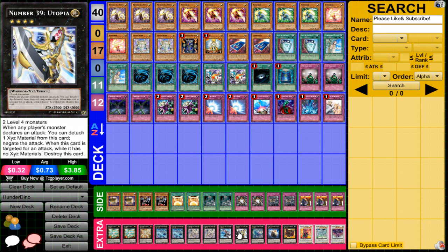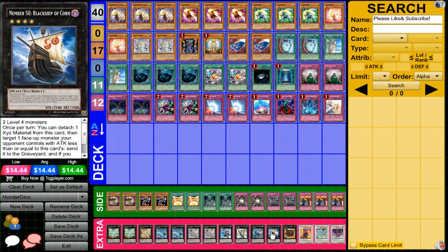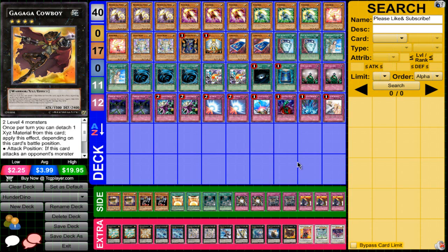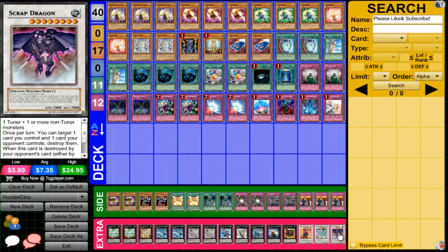If you want to add M7, you can cut Utopia. One Maestro — can't say much, it's just good. One Dire Wolf — there really shouldn't be a reason not to have it. One Black Ship of Corn. One Number 11: Big Eye — great late game. For synchros I'm running three: one Crimson Blader — incredible card, I'd love to put in two — one Stardust Dragon, and one Scrap Dragon.